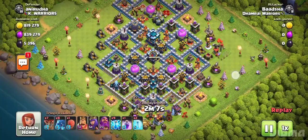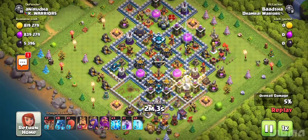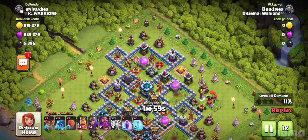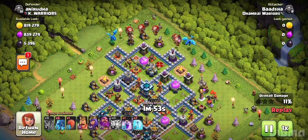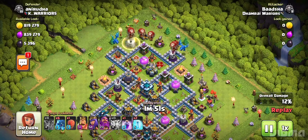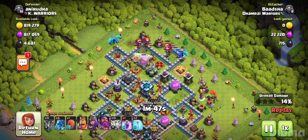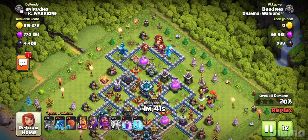Hey guys, welcome back to my videos. Today I will show you how to clear a level 13 base with level 3 electro dragons. At first, you have to throw some balloons and two electro dragons to clear two sides of the obstacles. First I have to clear the air defenses — just remember, you have to clear two sides of any base.